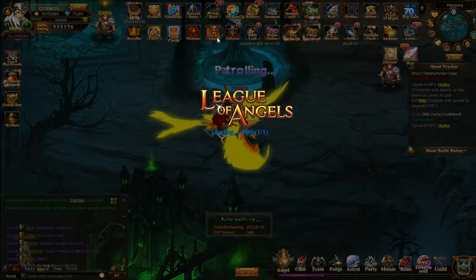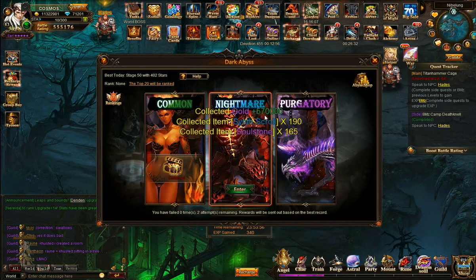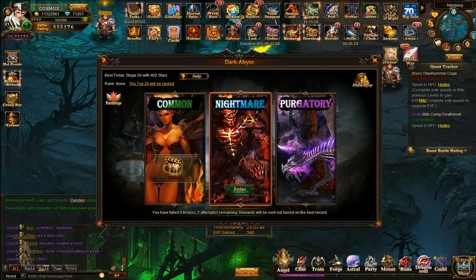Dark Abyss is the next cool feature here. You can do a whole bunch of levels, which I've done, and I can now one-click collect — which is finally available, an amazing button. Otherwise I'd have to manually repeat 50 levels every time. It's quite a good income: 570,000 gold plus the rest of the items. For Nightmare, I can usually only do a couple of levels so I don't bother — I just collect my reward.